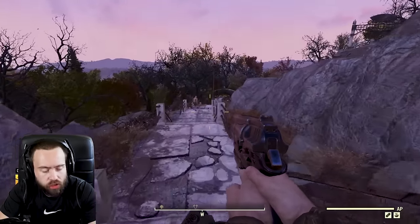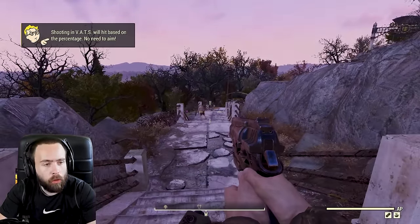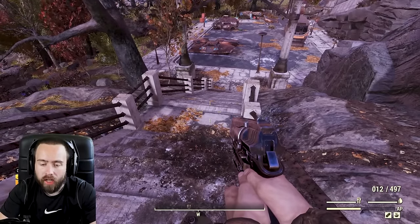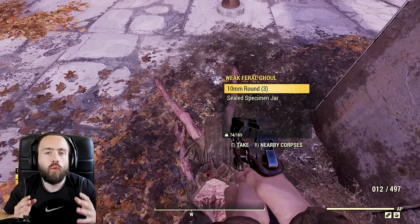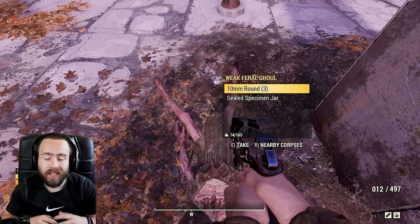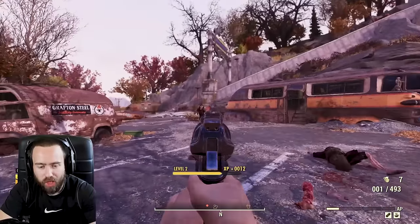Here's my next tip - VATS. Press Q if you're on PC; on console I believe it's LB. After you kill somebody, pick up everything you can because you can scrap it down for junk and weapon mods. Also, whatever weapon you have equipped, the ammo drops will correspond to that weapon. If you're using melee, drops will be random. Take everything you can.